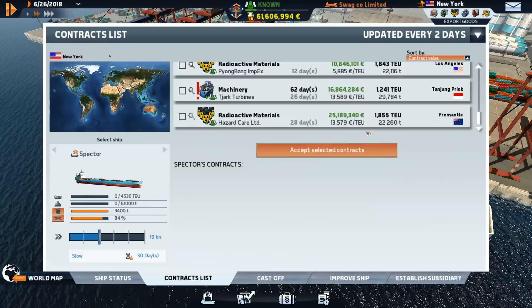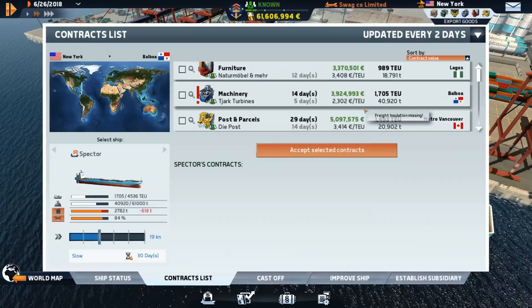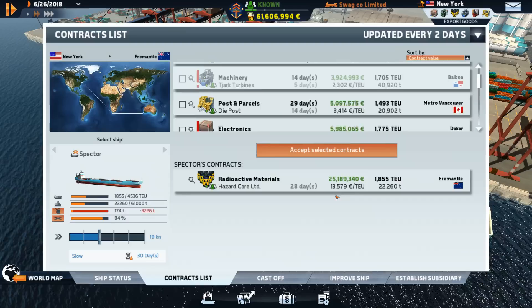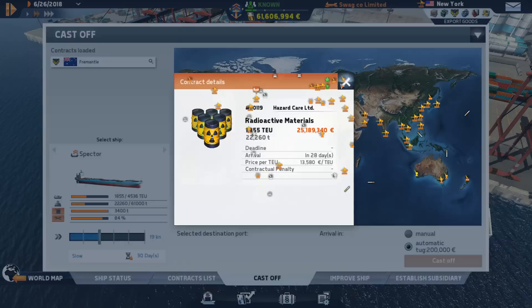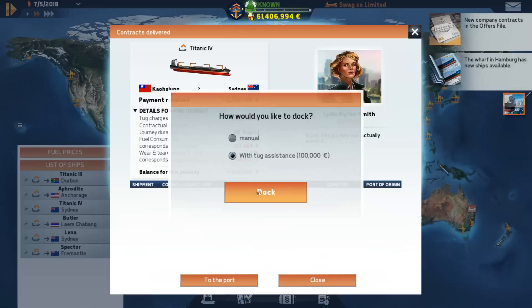So we dropped some stuff off in New York. Let's see - radioactive materials to Freymental, that'll be really nice. Are there ones going to the same ports? Yes there is, but those ones aren't really worth it. Actually, Metro Vancouver. So we can do a mixture of parcels... never mind, we can't. In that case, I think we'll do some radioactive materials, ship it to Freymental for some reason. We could try to manual undock this, but I think we'll just go with the better option.